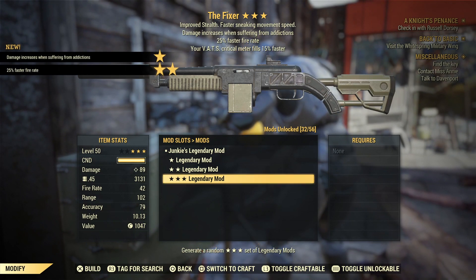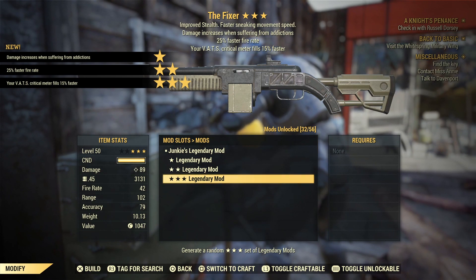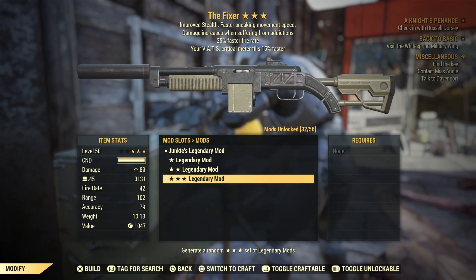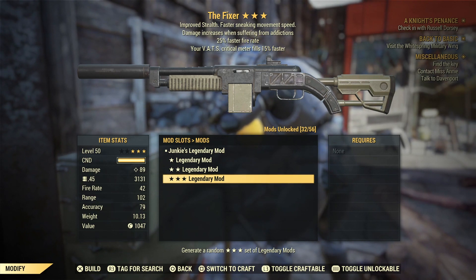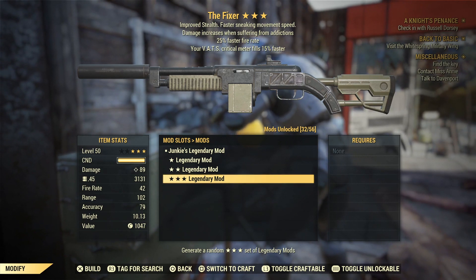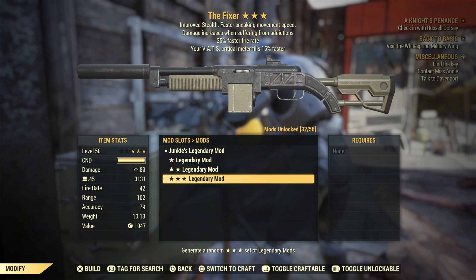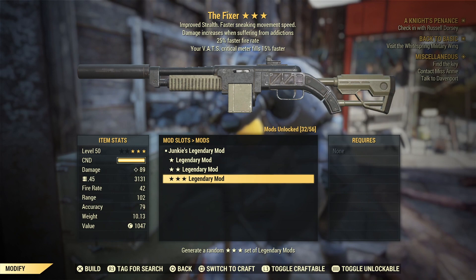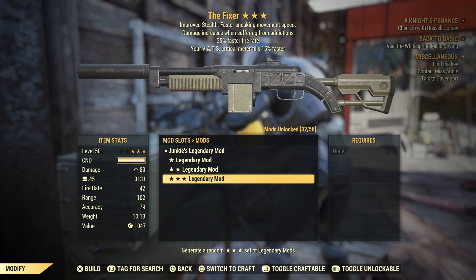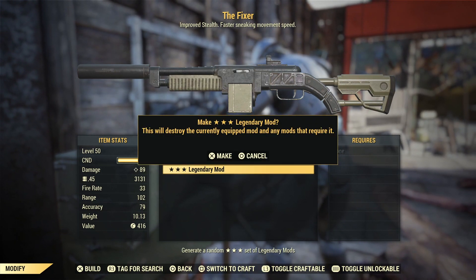Another Junkie's — this time with 25% faster fire rate and vats critical meter filling 15% faster. If you'd put those second and third effects on the last Bloodied gun I would have been jumping for joy. Junkie's is a great effect anyway, so it just came a little bit later, but overall that is a very nice gun — you're going to do a lot of damage and kill very fast.